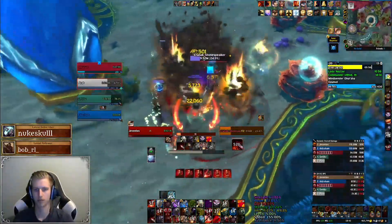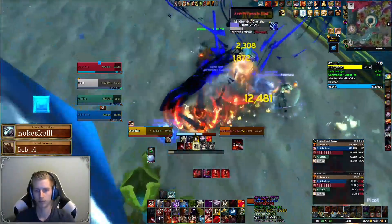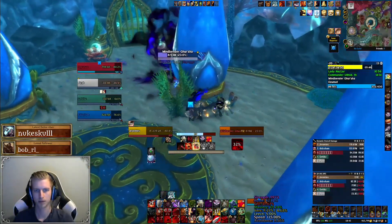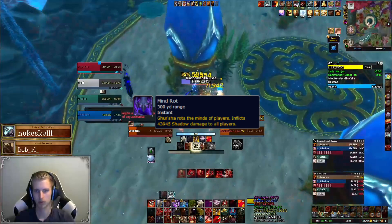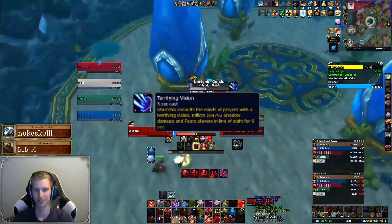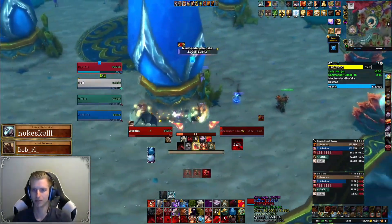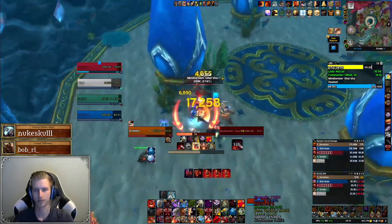When the boss reaches 25% we'll instead fight Mindbender Gursha. This boss only uses two abilities and they are very easily dealt with. Firstly, the boss will use Mind Rod, damaging all players for some minor to mediocre ticking damage. Secondly, the boss uses Terrifying Vision — this charges up for six seconds and will fear everyone that isn't out of line of sight. To counter this, just move behind the pillar and you'll be able to deal with it quite easily.